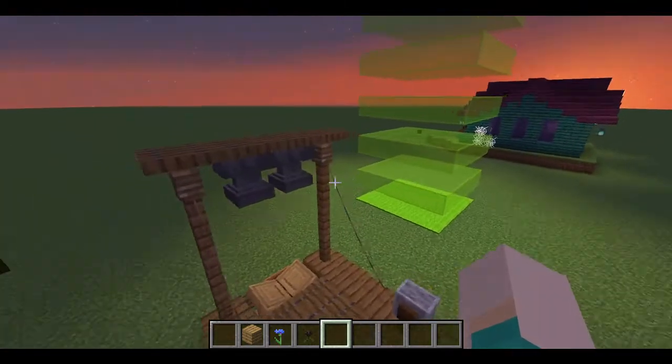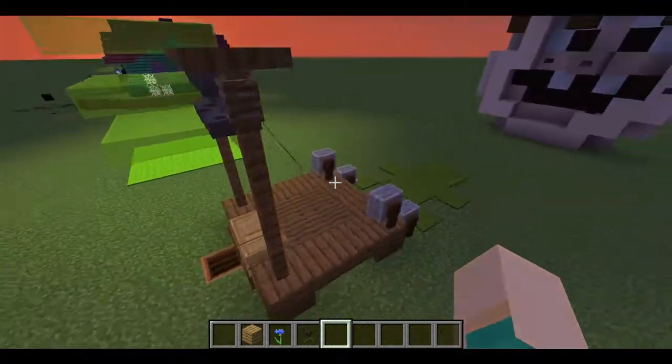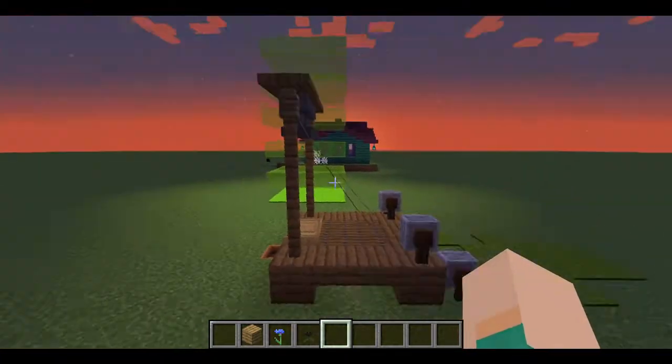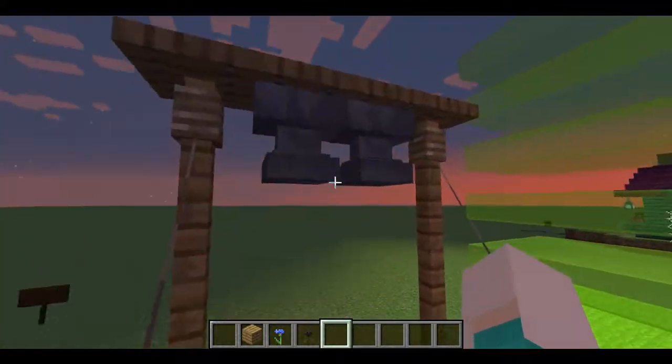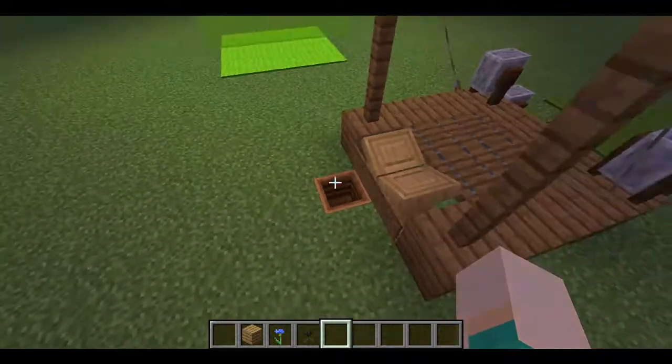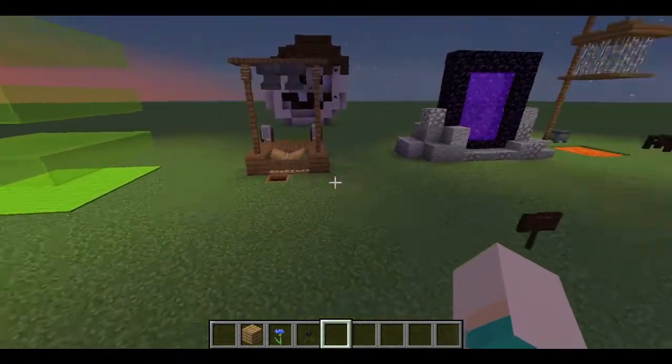I've attached Bob to a rope, so now he's stuck there forever. The rope acts as like a pulley thing, and when you detach it, the blade will drop and your head goes into the barrel below — that's not really a barrel, that's a composter, but just think of it as a barrel.